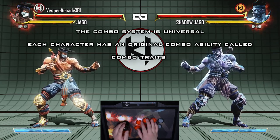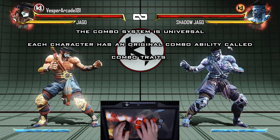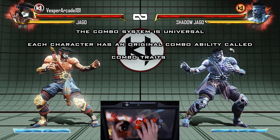These are universal across the entire cast of characters in Killer Instinct. On top of this, each character has their own original way of adding to the combo system. This is known as combo traits.